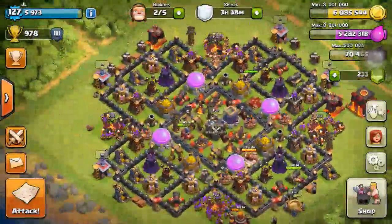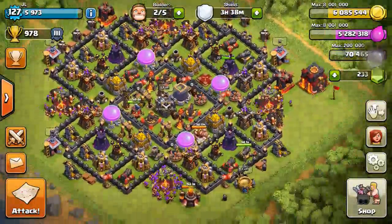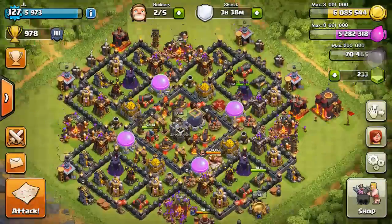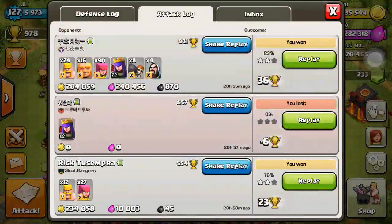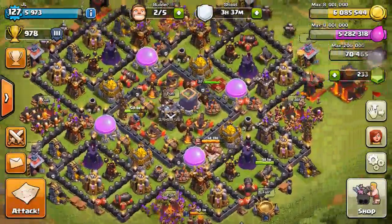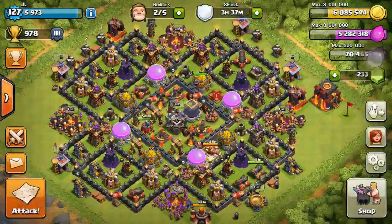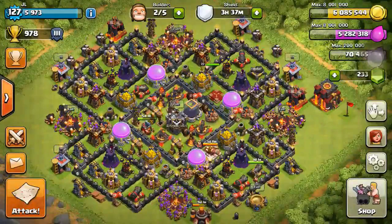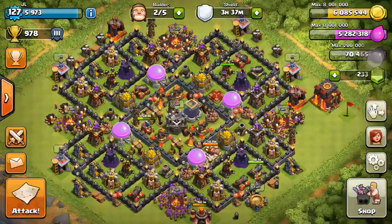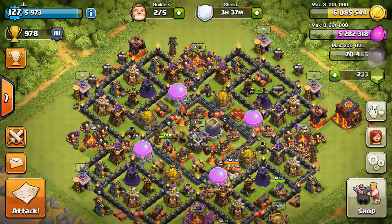Welcome to Clash of Clans, this is JL. Right now I'm down to 978 trophies to farm down here. It's not as easy since the update. When you farm at this low trophy it's kind of hard to search for enemies, just like above 4,000 trophies - it goes to the cloud and takes a long time to find an enemy.